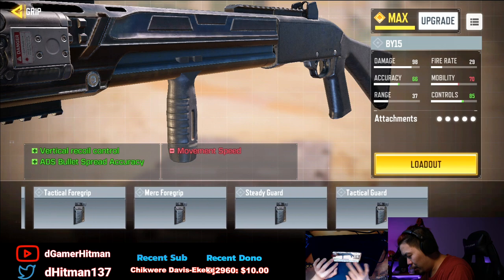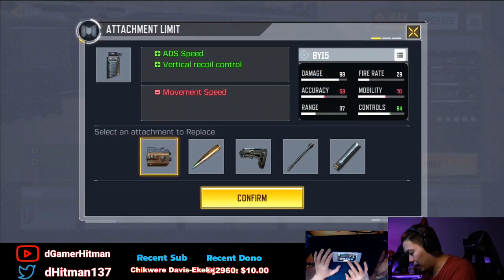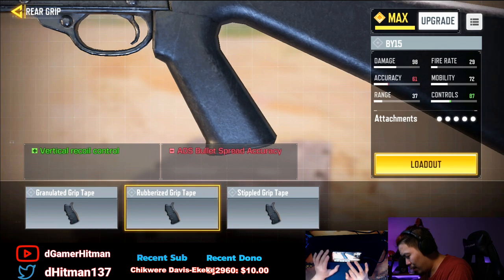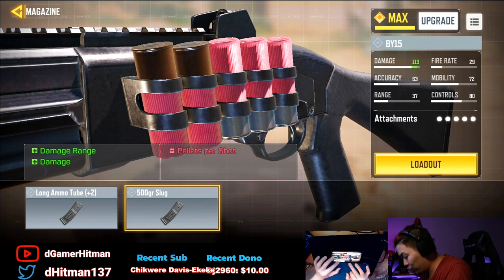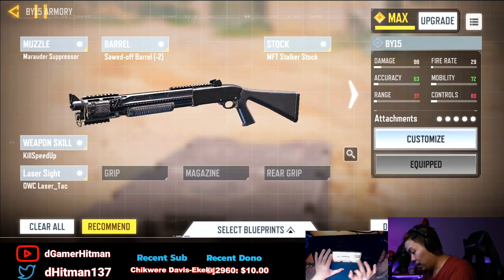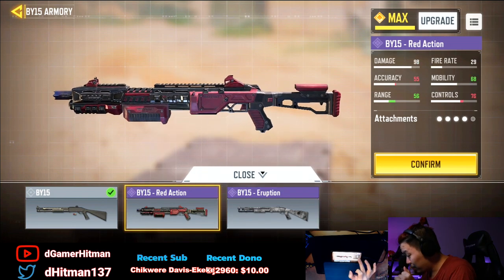Look at how the gun already looks without having anything equipped — you can get a grip on it too. There are so many builds you can go with, like a full speed build. You can only have five attachments so vertical recoil control might not be worth it since it reduces movement speed. The magazine capacity is okay and some magazine options give damage range and damage — but you lose pellets per shot, which is awkward.